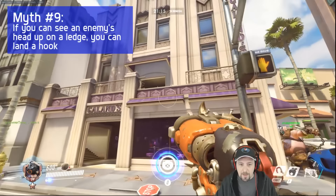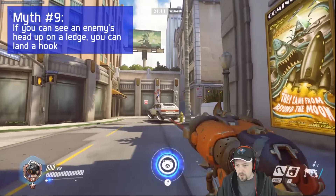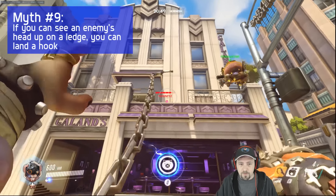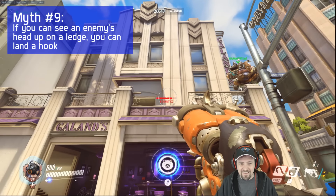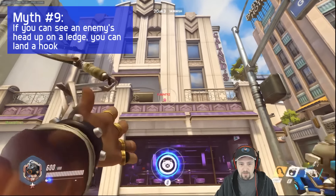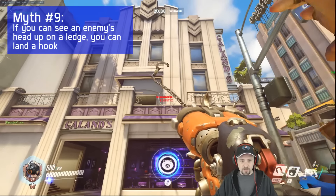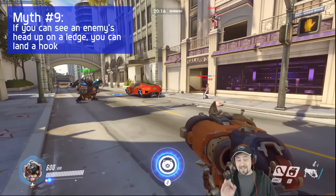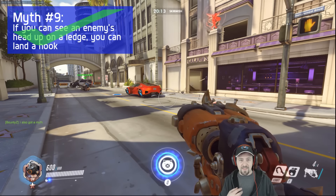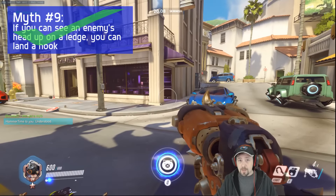Let's try a ledge test. Go ahead and get up on top of the ledge here — I want to see how much height I need in order to pick you up from a ledge. Did you jump in the air? So more of the head — there we go. It does seem that if somebody's up on top of the ledge and they can shoot you, meaning they have a headshot angle, you should be able to get them from the ledge.